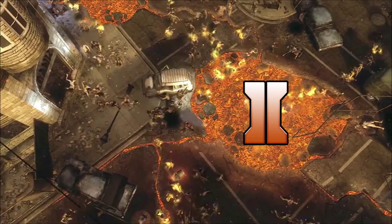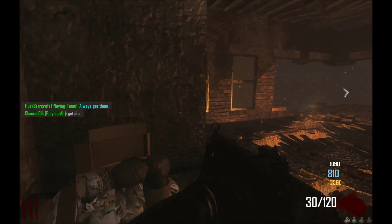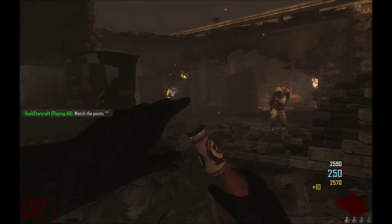Tip number 2 is all about points spending. What I like to do first is save up for the MP5. This is a very good gun and it is amazing for surviving the waves up to round 13-14. After you bought the gun, you should start saving up for the Juggernog perk as this will increase your durability significantly. It costs 2500 points so start killing all those zombies.